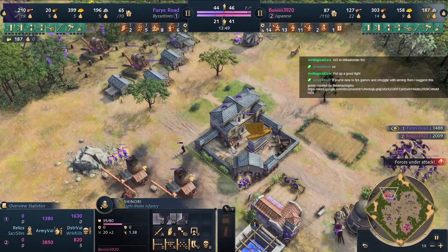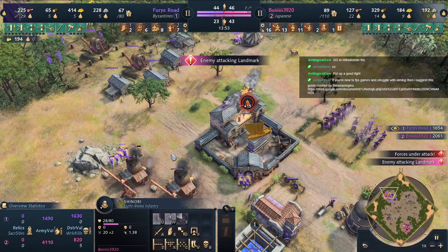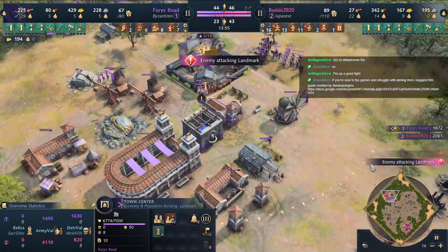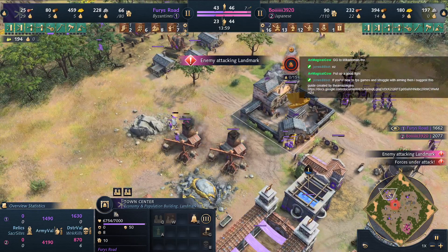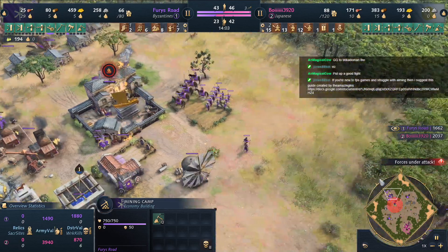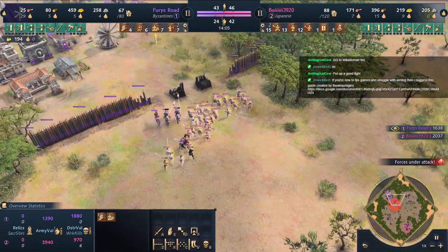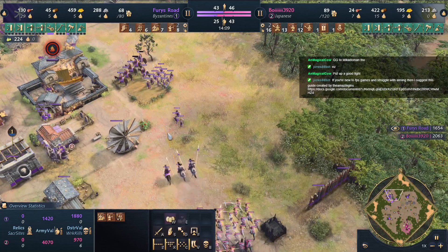He's getting some scouting in. Oh, goodbye town center — the town center is sabotaged! He's killing villagers — garrison! The shinobi is gone.